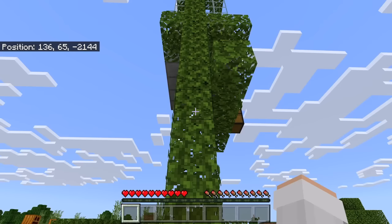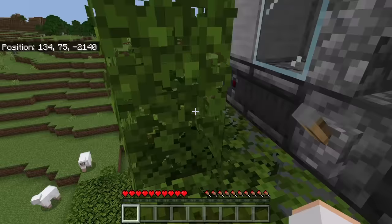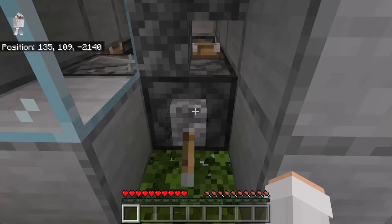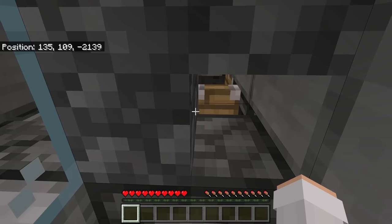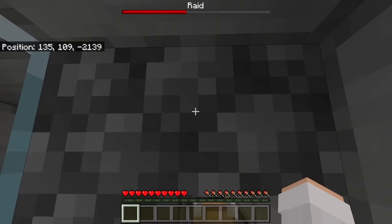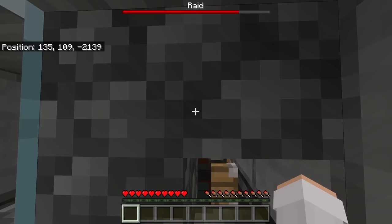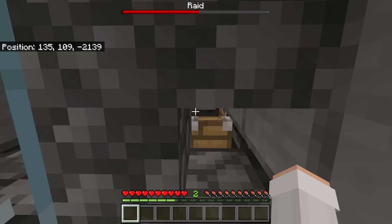I am now going to show you all how to use this raid farm. To use it, first go to the lower trident killer and flick this lever up. Now go to the upper trident killer and flick this lever up. Now stand over here. Once you have done that, all you need to do is wait. Pillagers will spawn at the pillager spawn spot, then get pushed off by the glass block into the trident killer. The trident killer will automatically kill all the pillagers. Whenever a pillager captain is killed, you will get the bad omen effect. Once you get the bad omen effect, a raid will start because this area is designated as a village — there is a villager linked to a bed up there. A raid is now starting. All the raid mobs will get pushed by the water over to the drop chamber.